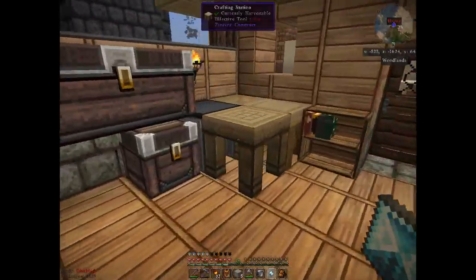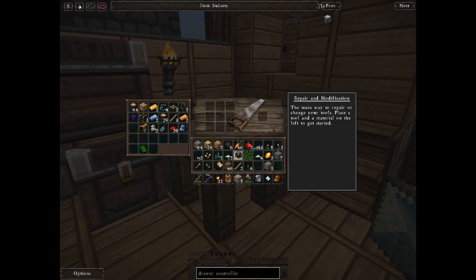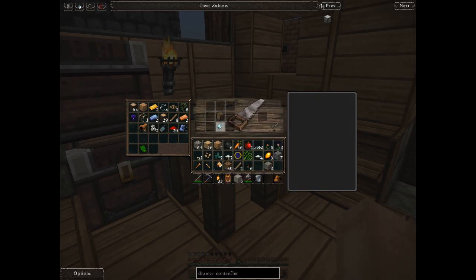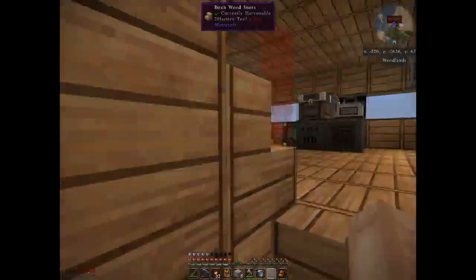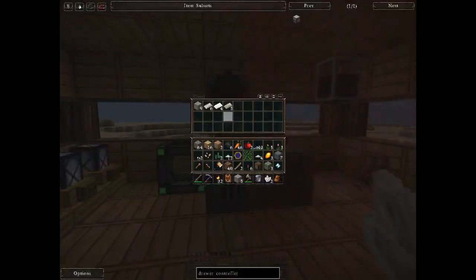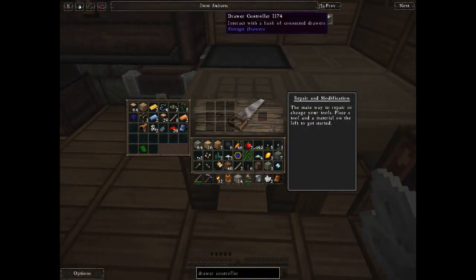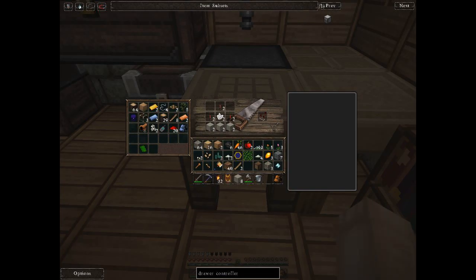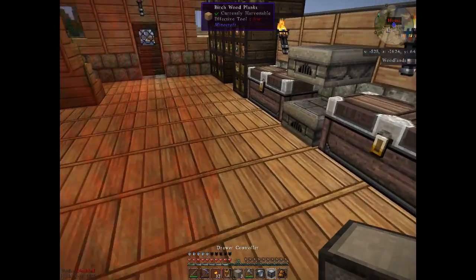Brain is fuzzy right now. It's just one chest. I'm looking for Steve's Workshop. Let me get my quartz — it's up there. My intention is, as soon as possible, to upgrade to... the drawer controller. Boom.